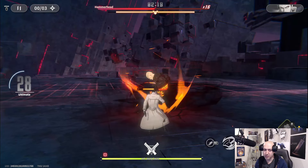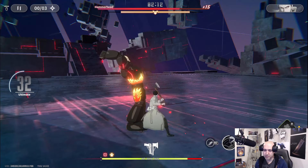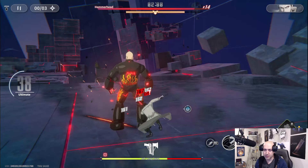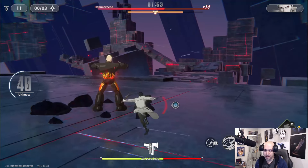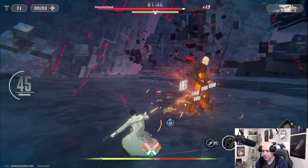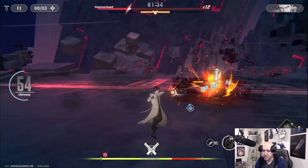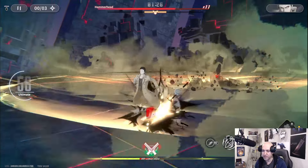I should have brought more attack food for this fight. The boss is charging up again — dodge! Two minutes left and I don't know if I'll finish, this guy has a lot of health. One thing I don't like is that your special builds based on damage dealt, so against high-health enemies your special doesn't build up very fast. Got to run — oh that hurt!